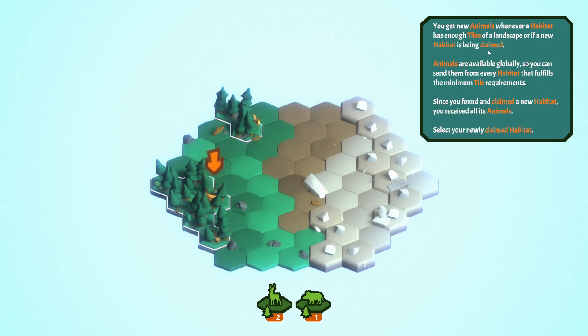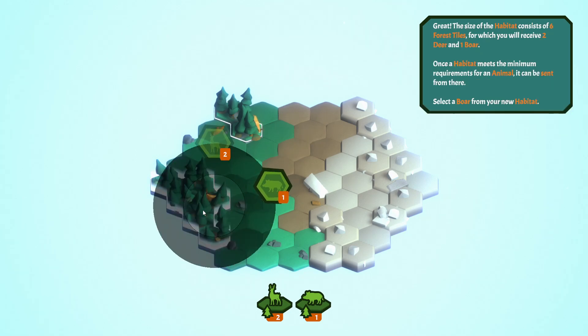Animals are available globally, so you can send them from every habitat that fulfils the minimum tile requirements. Since you found and claimed a new habitat, you received all its animals. The size of the habitat consists of six forest tiles, for which you will receive two deer and one boar. Once the habitat meets the minimum requirements for an animal, it can be sent from there.